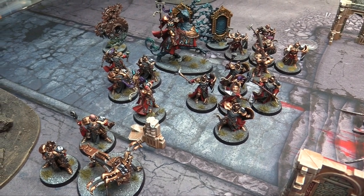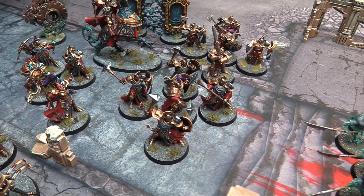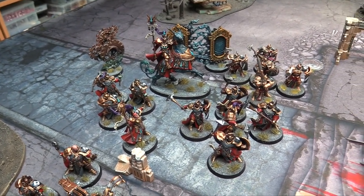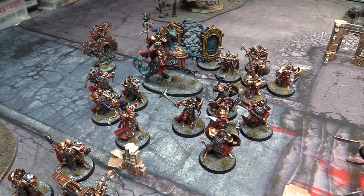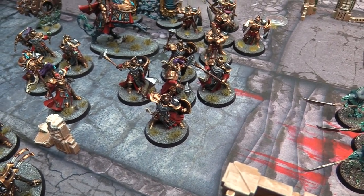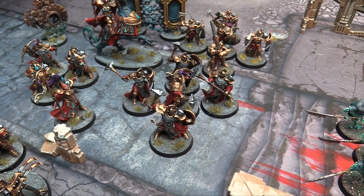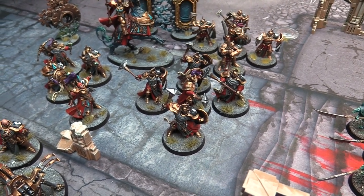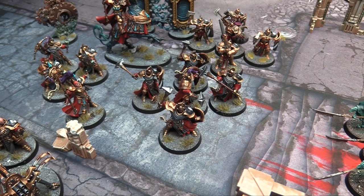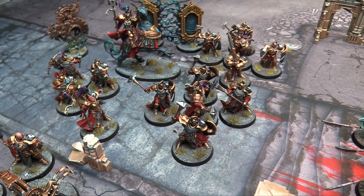The Sequitors get Battle Line if he is your general, which makes his command abilities make more sense. Almost all of the Sacrosanct units have 2 activatable actions during the turn. If he spends a command point he can make them do both at the same time. The Sequitors are just better Liberators in every way for 20 more points. They reroll ones with their Sigmarite Warshields and hit on 3s and 3s with their basic hammer — the best of hammers and swords — without needing any extra buffs.